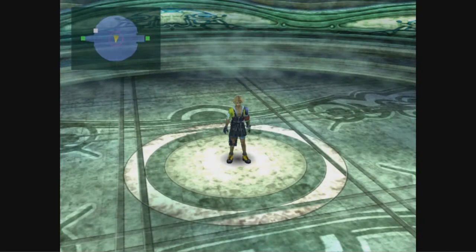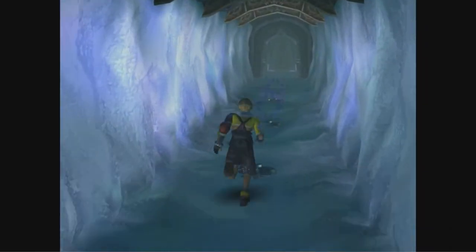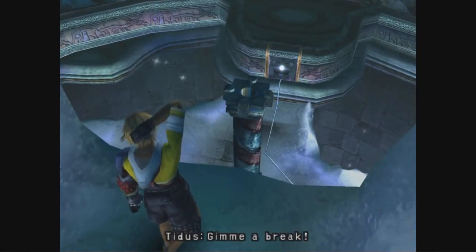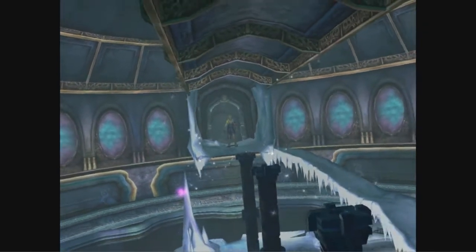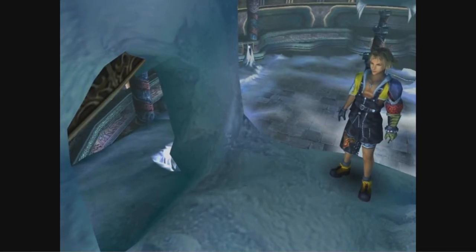Okay, we're just gonna go with the default name for that. And now we move into the Cloister of Trials. This is a little bit unusual for this game, because usually the Cloister of Trials happens before you reach the Chamber of the Faith and can get your new Aeon. But it's going to make us have to find our way out of here, whereas on the way in we just had to run down the ice tunnel.